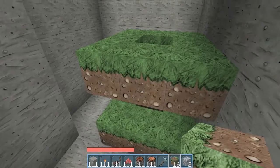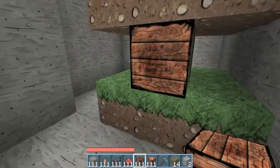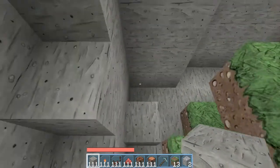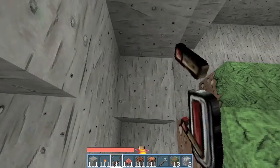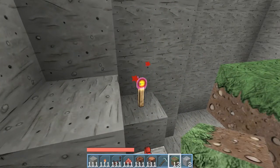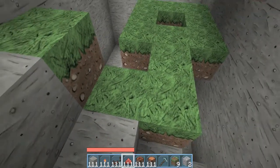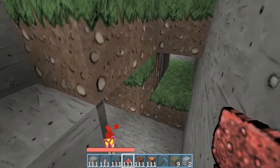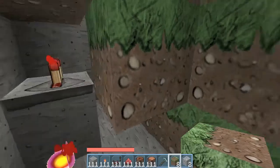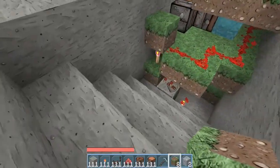Now we're going to build the block update detector. Fill this middle one up at the bottom, place one block here and put a sticky piston on top of that, then a block next to it. Put a torch there, a block there, and two blocks there. Then put another block on top of this torch, one on this side, one on the other side, and two joining them. Take your output redstone there - you need a one tick delay. Place this block and your block update detector is working perfectly.